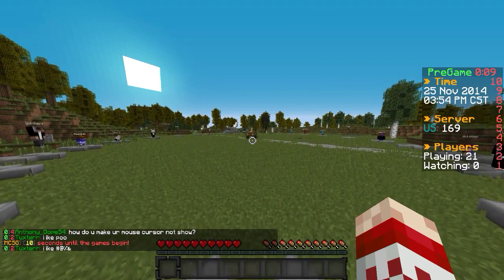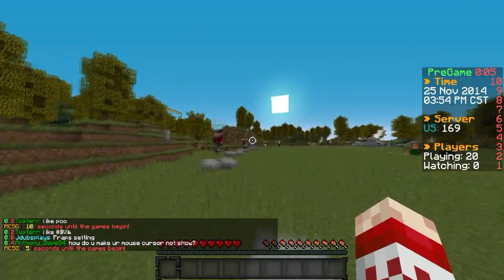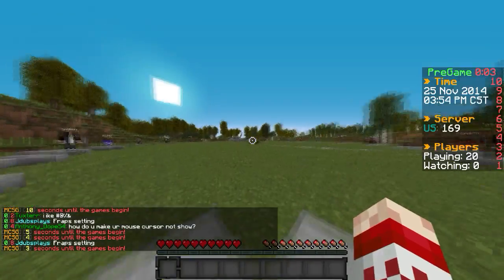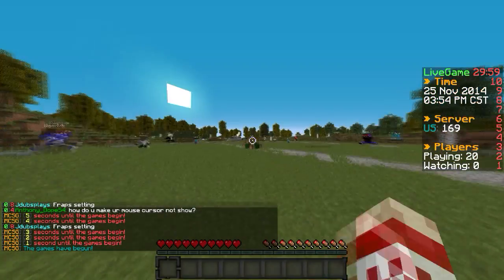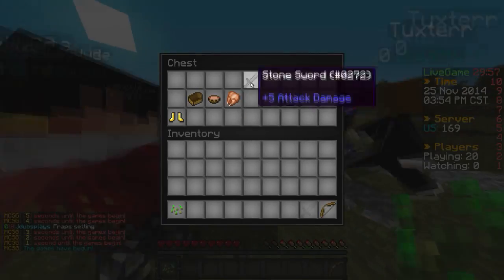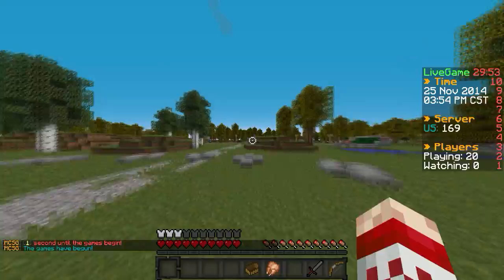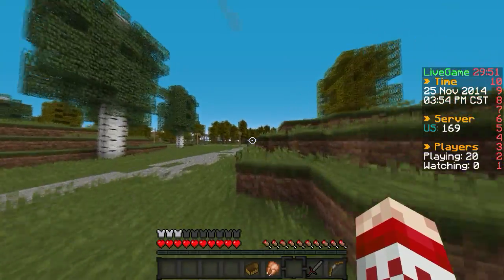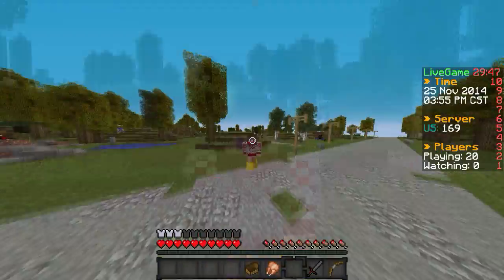Hello everybody and welcome back to another episode of the Minecrafts of Obvious. Today we are here on the map of Chernobyl 2015, and that dude over there is rocking my blue skin. We're gonna go to spawn here — I've seen that no one really plays on Chernobyl anymore. It's actually a really good map that I like and enjoy. You guys should play this map; if you see it in the lobby, please vote for it.